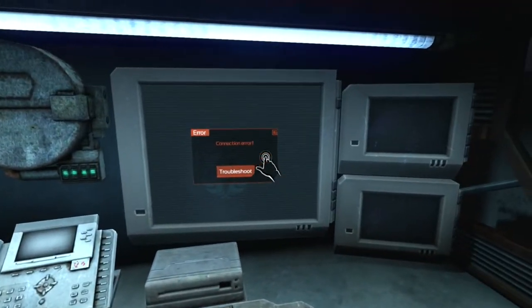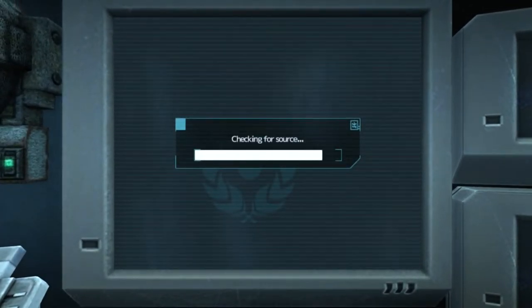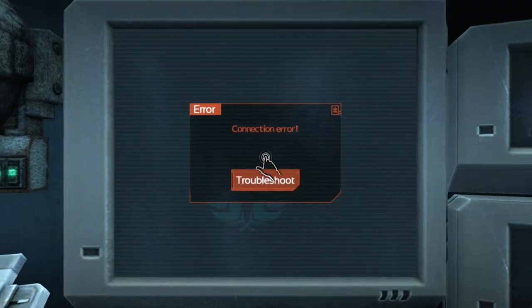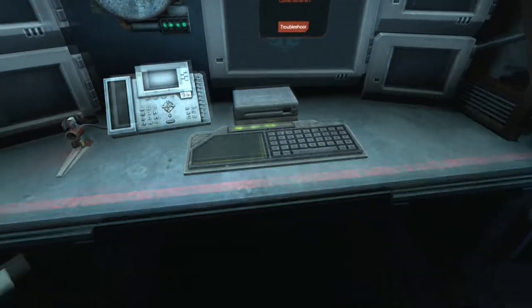Anything we can access on this computer? Connection error. Error code — unable to connect to mainframe. Please reset router in the sub-level vault or contact maintenance. Interesting. So when we do go downstairs, if we do reset the router, we can come back here and potentially find some useful information. I'm going to have to try to keep that in mind for the future.